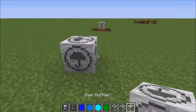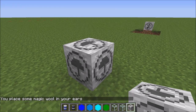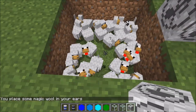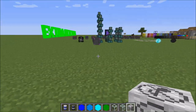This is a cool block — it's a rain muffler. When it rains, you don't hear the rain around it. If you right-click on it, you can put wool in your ears and then you never hear rain again. This is a sound muffler — there's a bunch of chickens over here. Take it away and you hear the chickens; put it back and you can barely hear the chickens. So that's really cool.